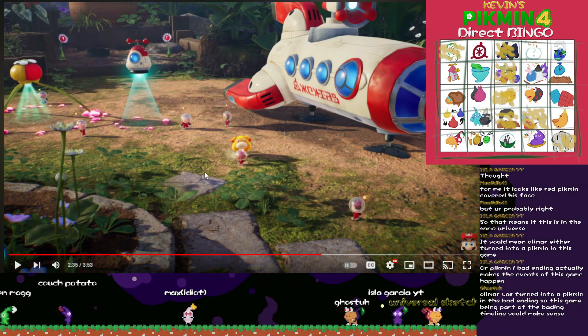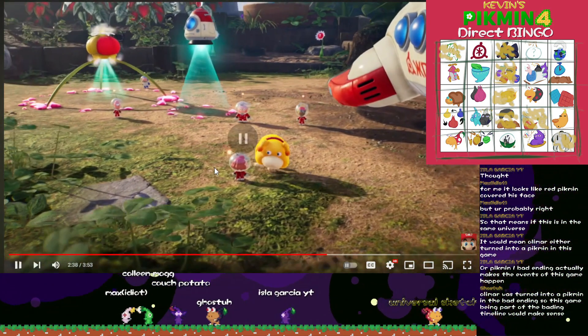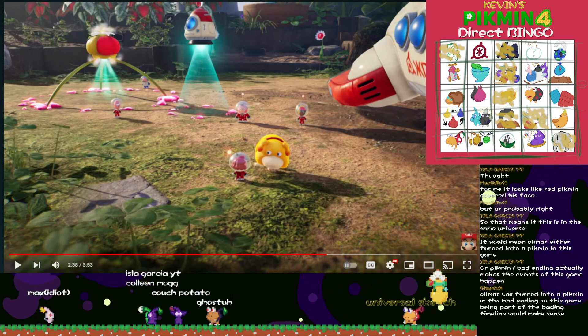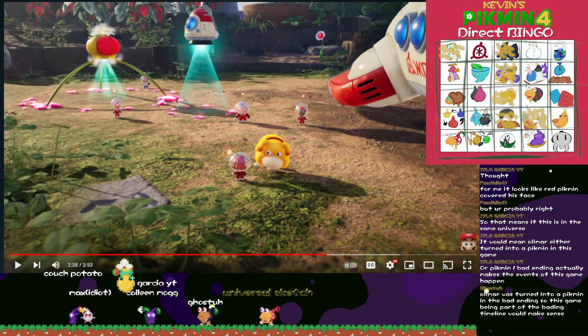It's either part of the bad ending timeline or Olimar crash landed a fifth time and is just stuck. That guy has a blue suit — that's probably actually not Charlie. I lied. A bit preemptive. Who cares? It's close enough.